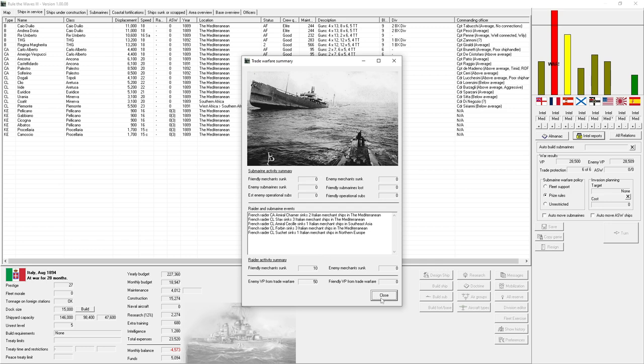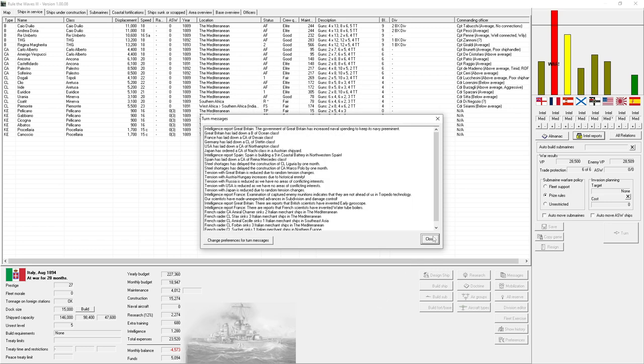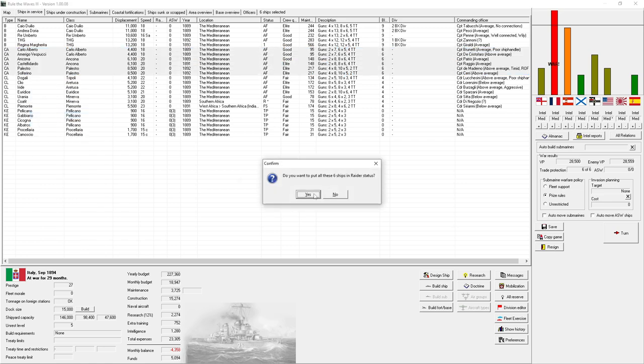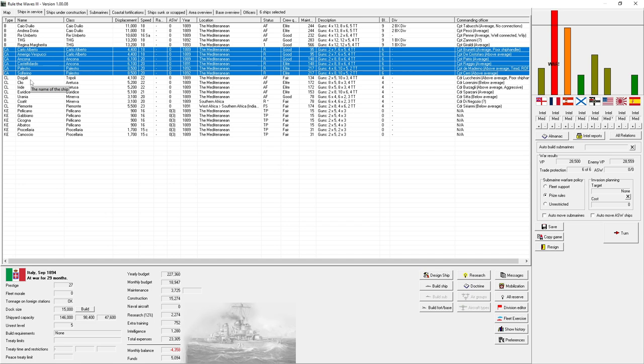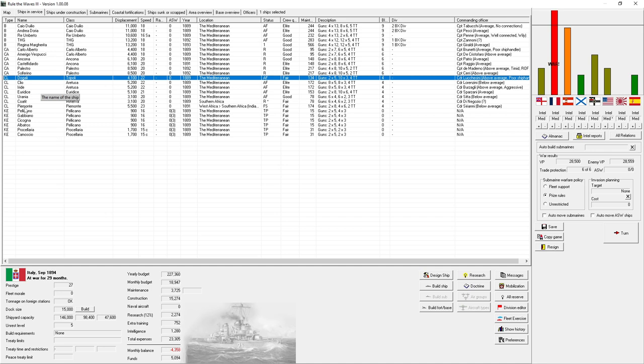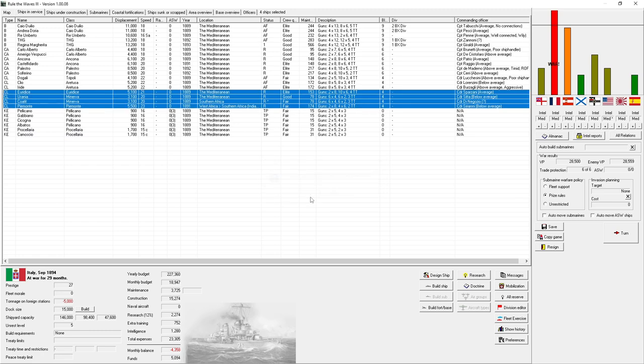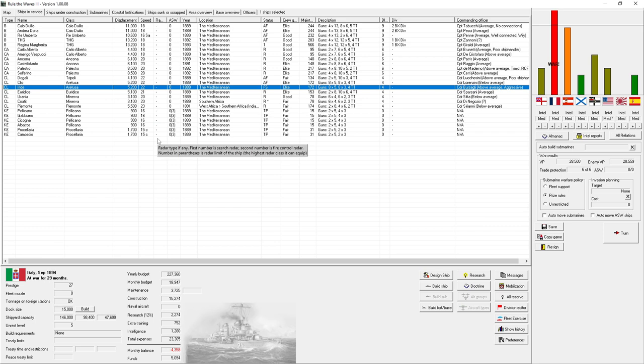We have a naval academy now. The enemy is raiding our shipping pretty heavily though. I learned in our last video that we can't blockade France because their home region is in the northern Atlantic whereas we're in the Mediterranean. Rather than move our fleet over there, I'm going to send a big chunk of our fleet out on raiding operations to see if that makes a difference. We might also consider planning a naval invasion.